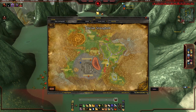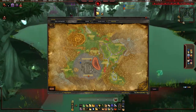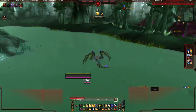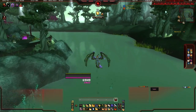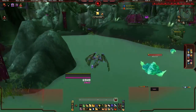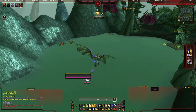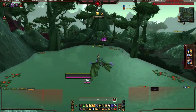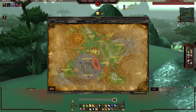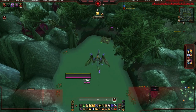You need to fish in the Highland Mixed Schools — these are the ones that will give you the pet. They're found in the Skettis area, which is where I'm flying around now. I do recommend using Find Fish for this; just turn it on in your map and you'll be able to see the fish schools. There are three zones where you'll find schools, and the final one is just above the Horde Stronghold.